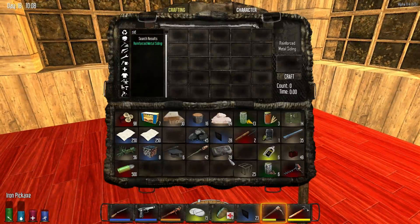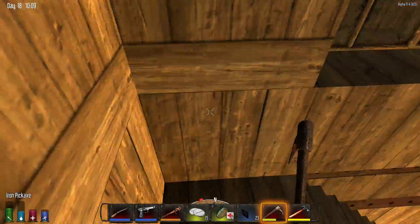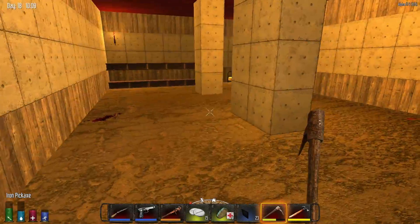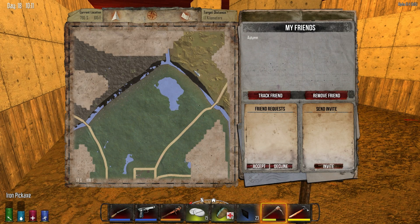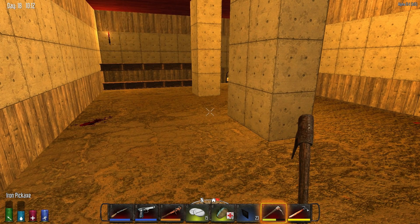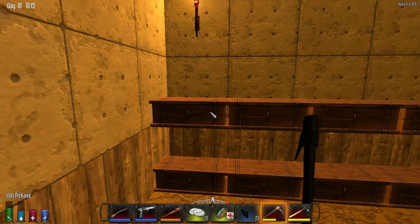Alright, let me go drop some stuff off. So when we go back, we're gonna actually check our farm before we go to the mine. Yeah, everything's over there right now — our farm, our mine. Well, that seems like everything right now.